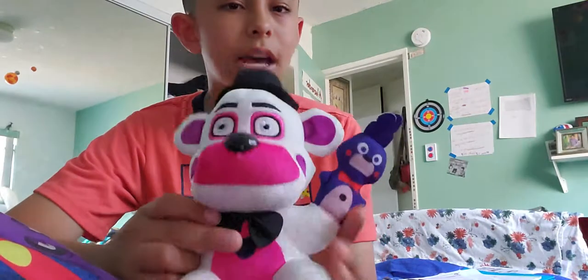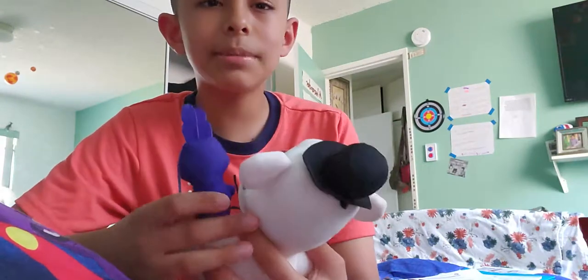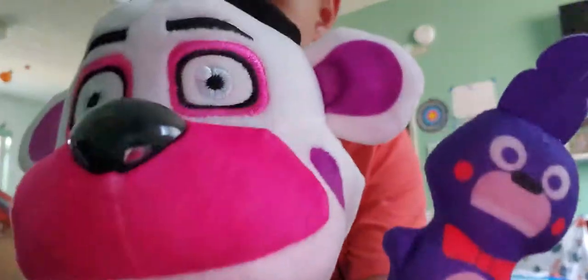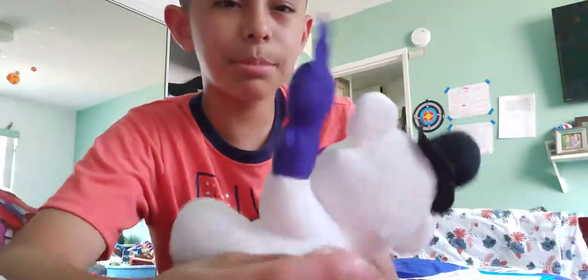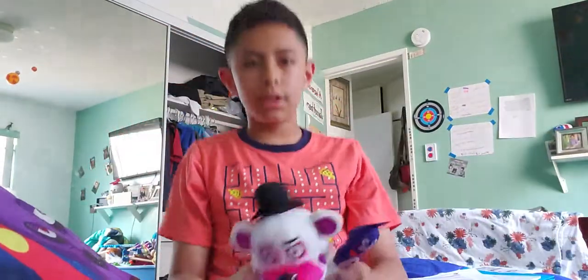Bonbon also jumpscares too when Funtime Freddy sometimes says: 'Hey Bonbon, go get him, get ready for a surprise!' So that's how he jumpscares with Bonbon and Funtime Freddy. Yeah, that's the first plushie I have to show you today — on to the next one!